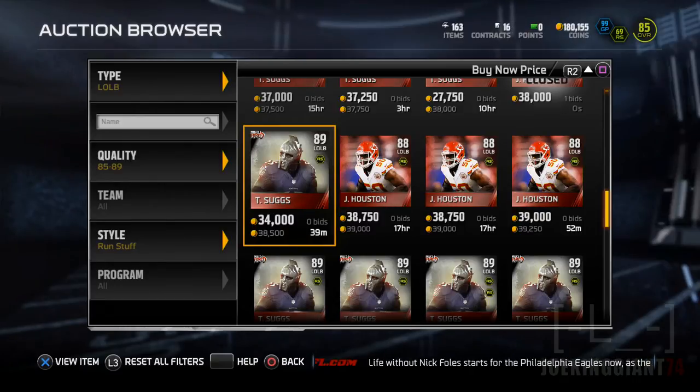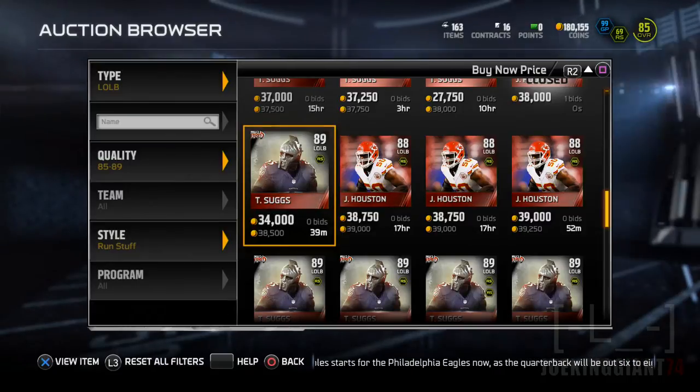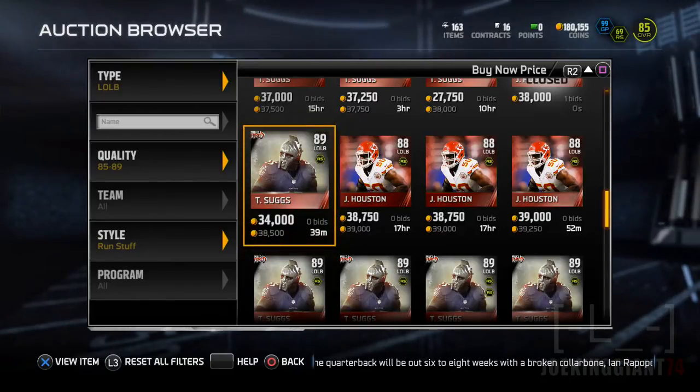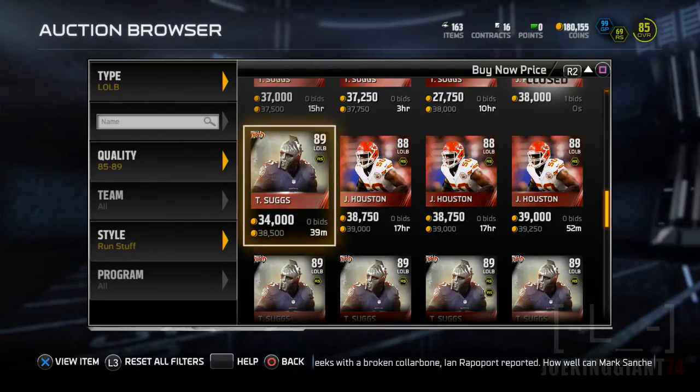This is JokeenJohnson24 here bringing you guys more Madden 15 Ultimate Team, and today we are going to be comparing two more linebackers from the Madden Ultimate Team game mode. We're going to be talking about the Most Feared edition of Tyrell Suggs versus Justin Houston from the Kansas City Chiefs at 88 overall.